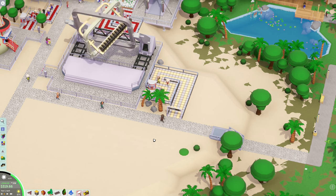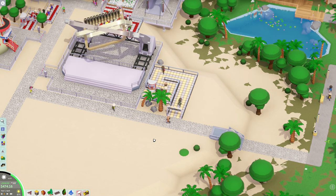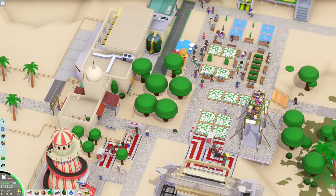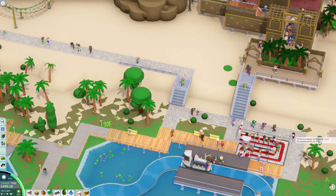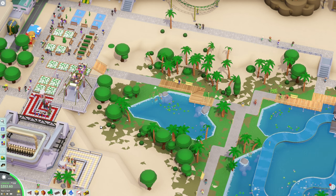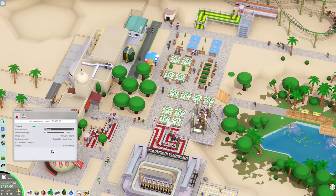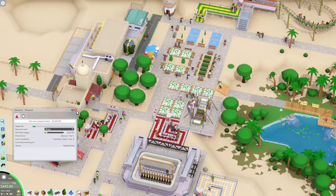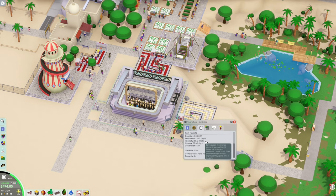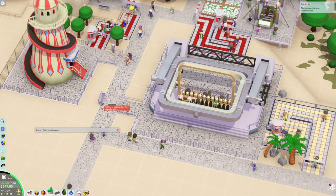That's looking pretty good. We're at 207 people - halfway to our 400-person goal! There's a shortage of cups which means our soda prices are about to skyrocket. What are we researching? We only have 400 dollars. There's a new ride at 450 - high excitement, high intensity, and high nausea. We'll spend some money on benches over here instead so people can sit down.